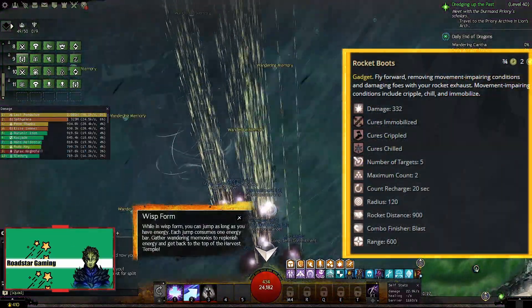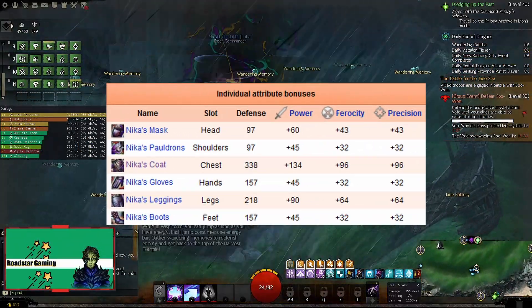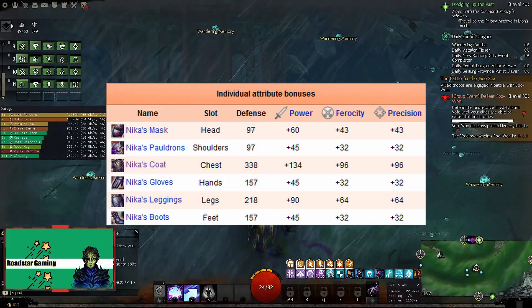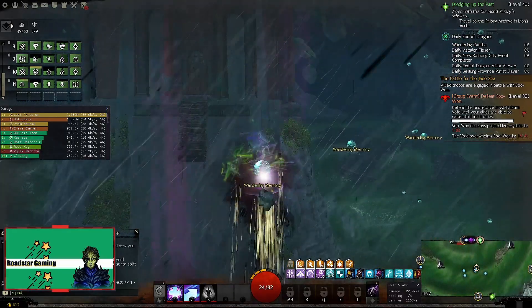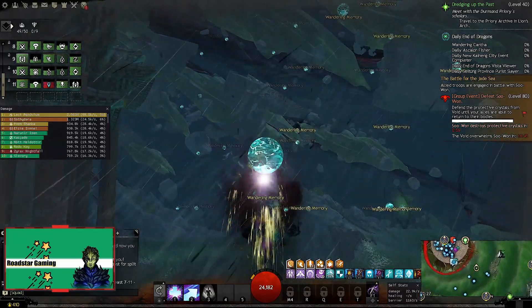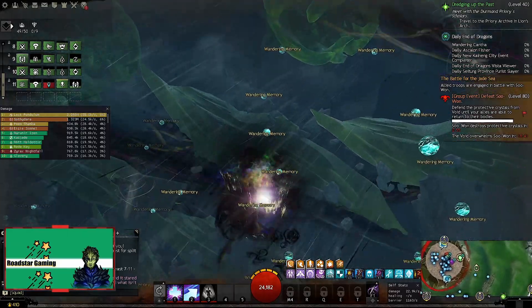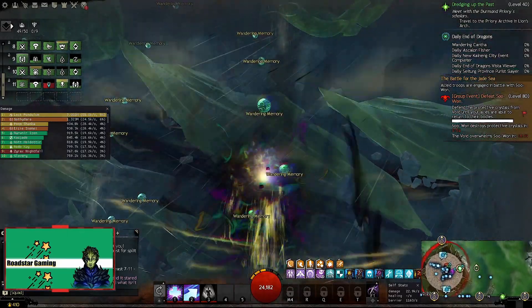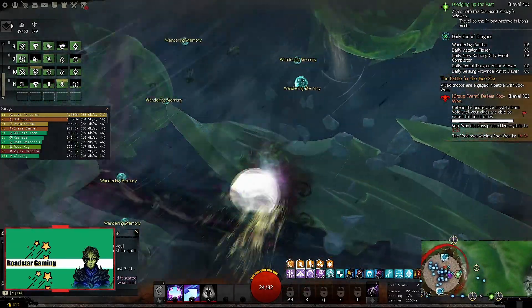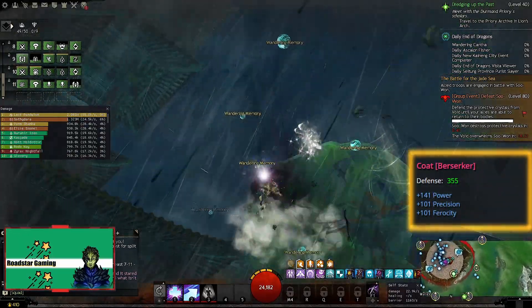When you reach level 80, you can get your cheap exotic gear from the trading post. I recommend Nikka's armor for the power damage variant — as a bonus it also comes with decent runes, so you do not need to spend extra gold on it. You could also play as condition damage, but for base engineer it's not that good. I personally used the power damage variant while unlocking the other specs and it was very good and cheap.